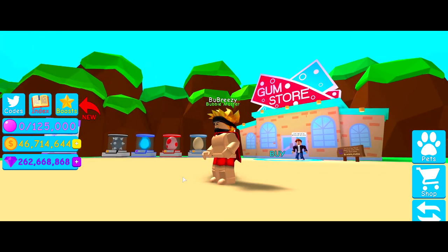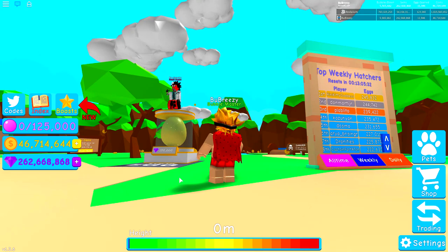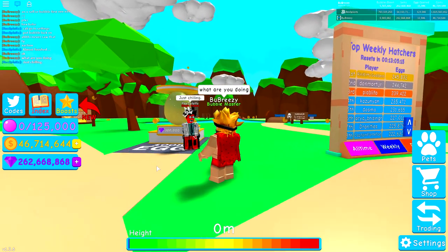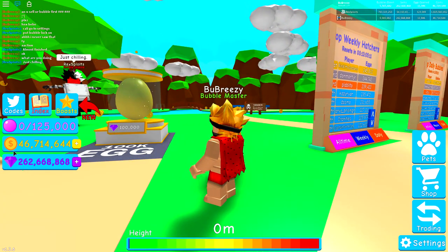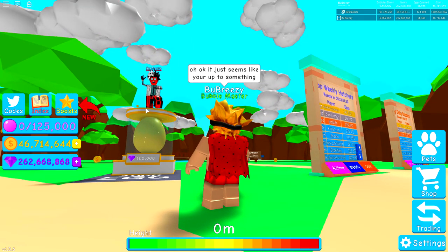Rex! Where are you, buddy? Are you in here? There you are. What's going on here? You're always dancing on top of whatever new egg they add into the game. Why is he always dancing on top of a new egg? Just chilling? He's always saying that, just chilling. Oh okay, it just seems like you're up to something.